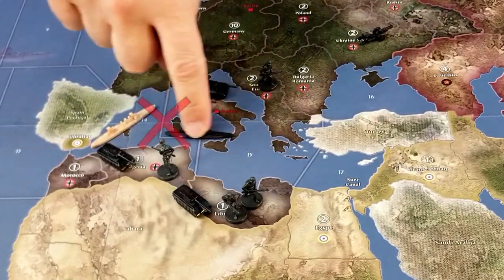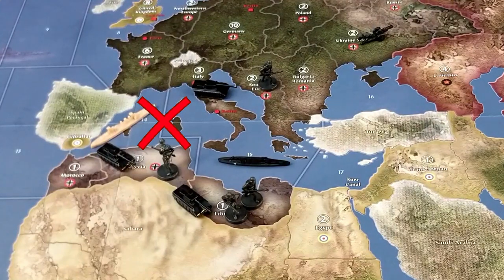Remember, this is all non-combat. So if there was a British cruiser in sea zone 14, that makes it a hostile sea zone and your transport wouldn't be able to enter during the non-combat move phase.